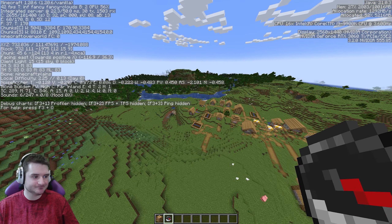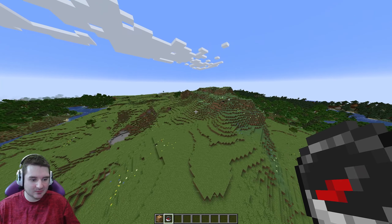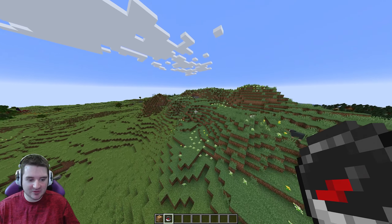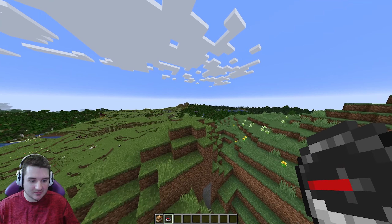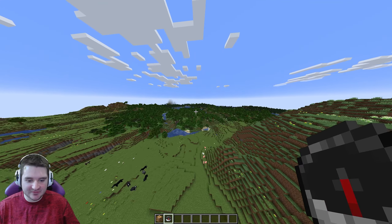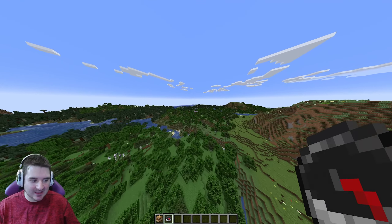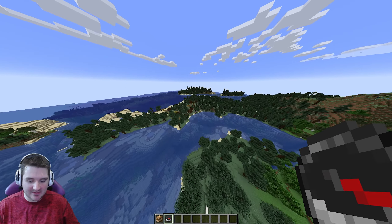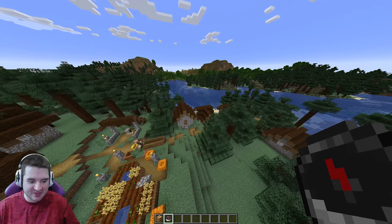Here are the coordinates for you: 732 and negative 1973. This is very nice, I do enjoy it very much. There's a portal over there. This is a great seed, a very good seed. Remember guys, the seed is CRL The Dock 1. And I can see yet again another village — that is a Taiga village, continuing about southeast now. There's yourself a full Taiga village.